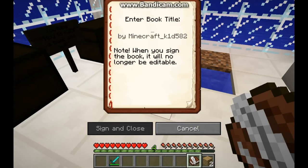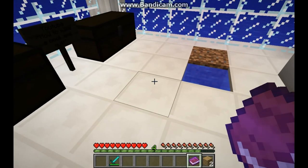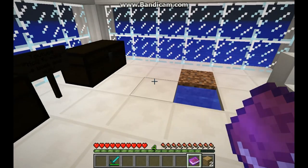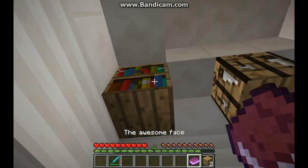And then when you're done with your book, you press sign and close, and enter a book title by you. When you sign, the book will no longer be editable. So I'll say 'The Awesome Face.' And then when you close it, you're done with your book title — whatever you call it — and your book will be done. It looks like it's enchanted but it's not an enchanted book, it's like you've written it. You can't put it inside bookshelves — it's kind of stupid. You can't put it inside it.